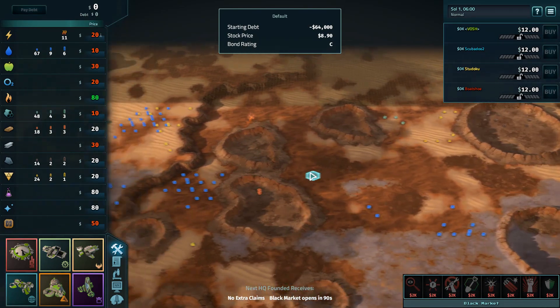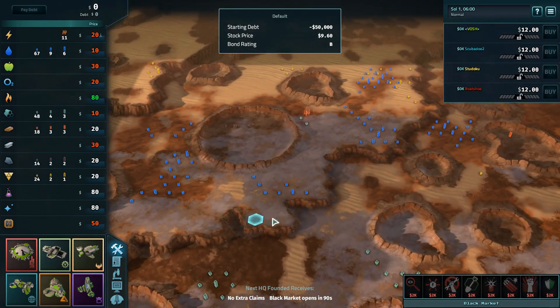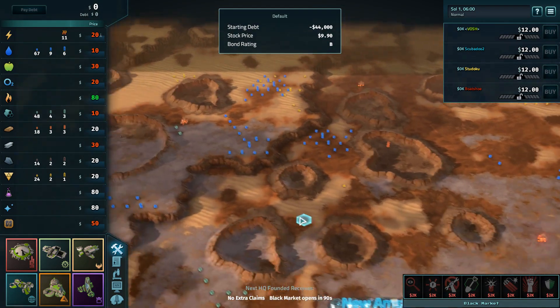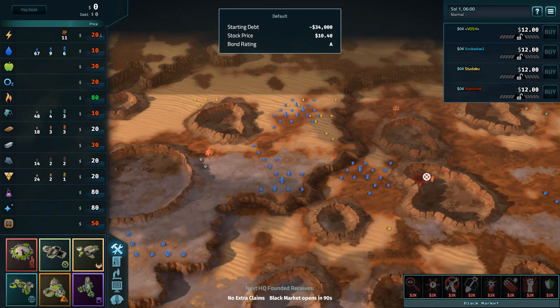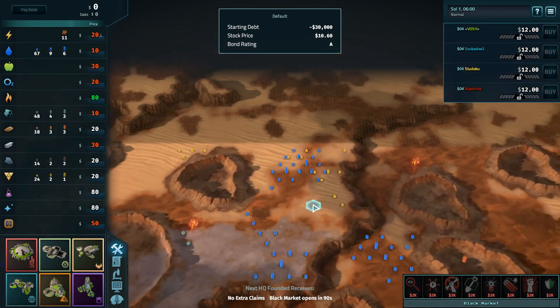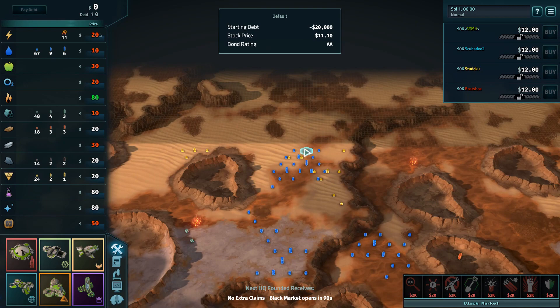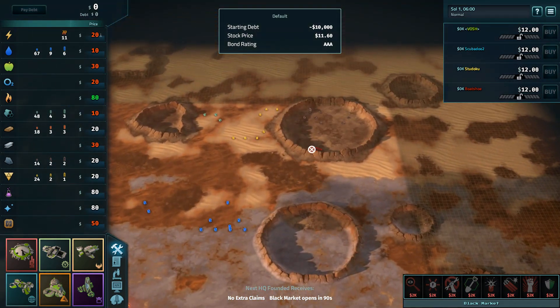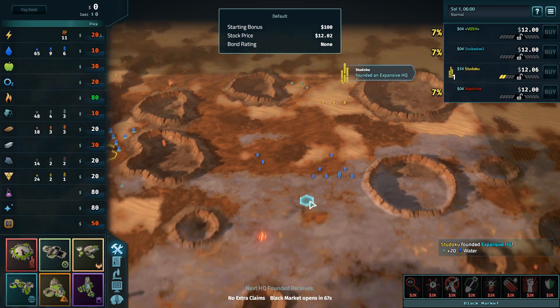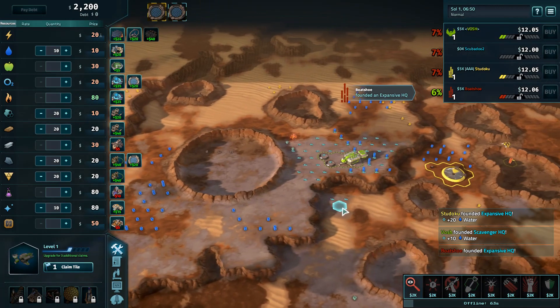It looks like we're being a little bit generous with the first map, though it's light on resources. All the water is in the top left corner, and other than Nomad you've got the nuke option for an Expansive to ship iron in, but you have to worry about the nuke. There's also a Scavenger spot in the top right corner next to decent carbon and near some water, but only low aluminum — deceptively good-looking.